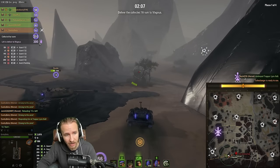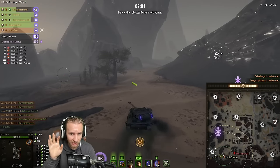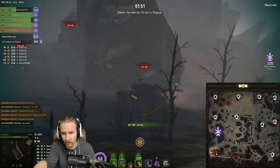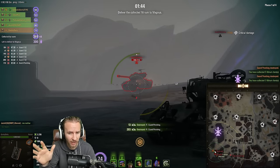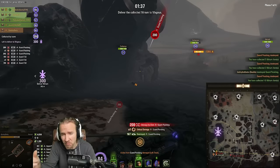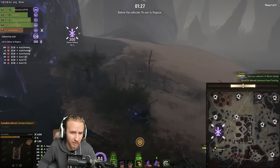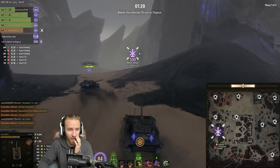You might notice your team's Miriam counter and the amount you need to deliver to the Magnus. When you have enough Miriam, don't rush straight to the Magnus — that's actually a terrible idea because you can carry over surplus Miriam into the next stage. The first two phases are pretty manageable even on nightmare, so spend as long as you can in each phase collecting extra Miriam to make the final phase easier. Take roughly one minute per camp.